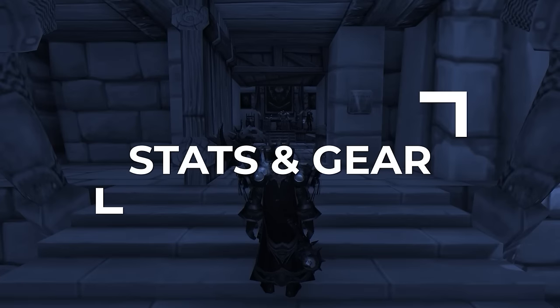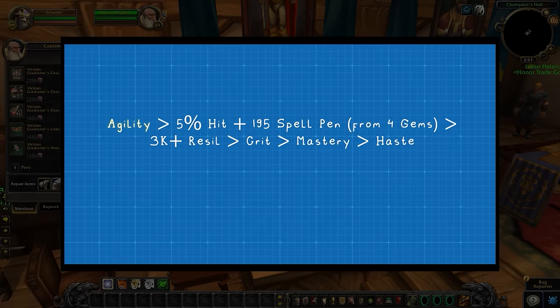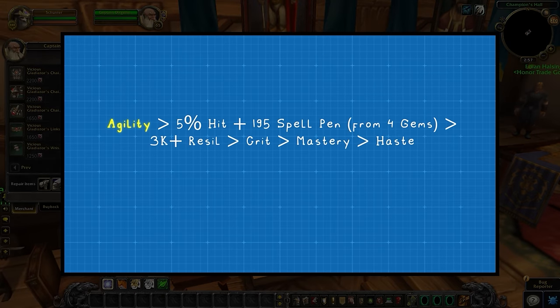Next up, let's go over your best in-slot gear for Season 9, starting with your stat priority. Ideally you're going to want as much agility as possible while hitting some key breakpoints, including at least 5% hit. Then you're going to want at least 195 spell penetration, which we'll get with gems. After this, your goal is to get at least 3,000 resilience, but even more is better since you're going to be the target most games. After this, prioritize crit as your main secondary, followed by mastery, and then haste.